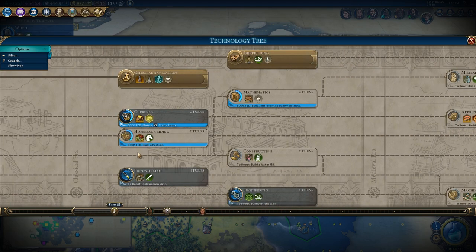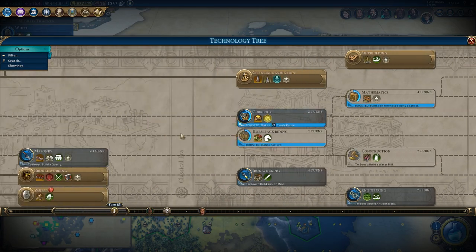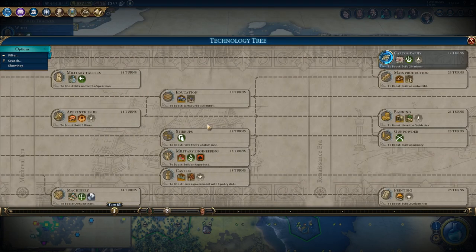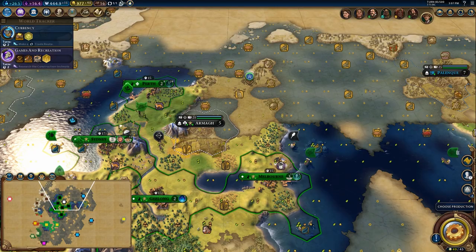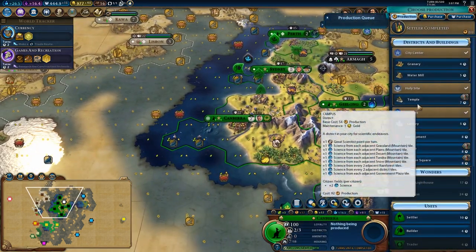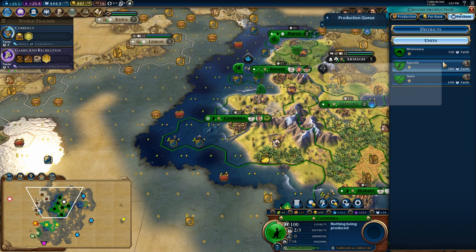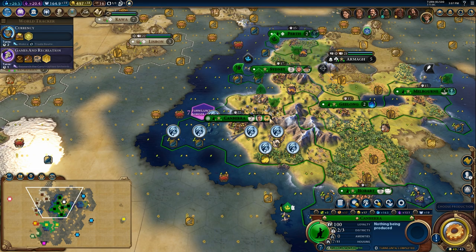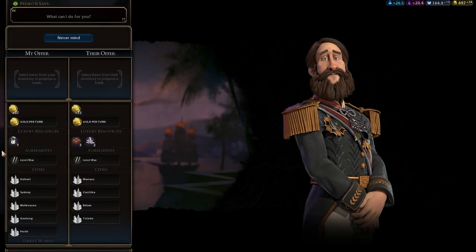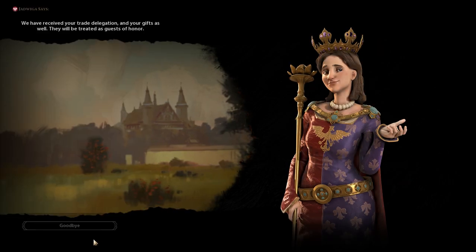We're going to hold off on cartography for a few turns. I want to start making my way up to mass production. I'd also like to get knights if I could — maybe that could be a good follow-up attacking unit. We'll get to work on currency since it's only two turns. I think I'm going to purchase the temple here because that'll let me get my apostles out faster. It'll also give me a big boost to culture and I'll be able to sell off some more luxury resources.